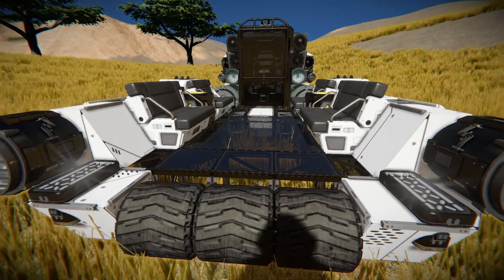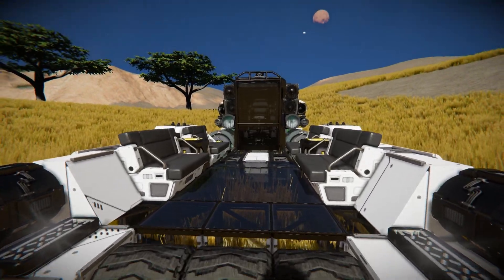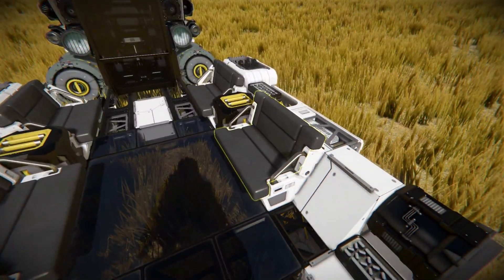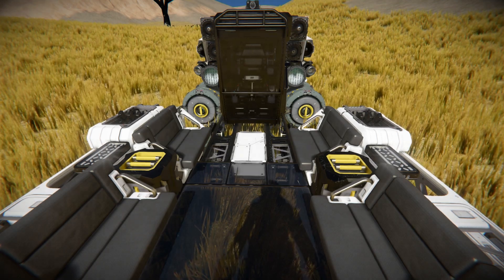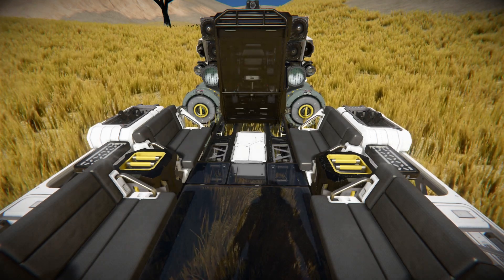So at the front here we've got ourselves a lovely glass platform, with a bunch of seats around there for your passengers to actually go and sit down on. Make sure if you are driving around at high speeds you're not going to just wander off, go flying, come crashing down to the floor, and die.